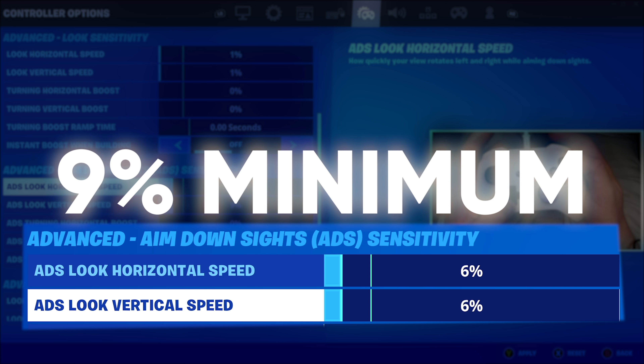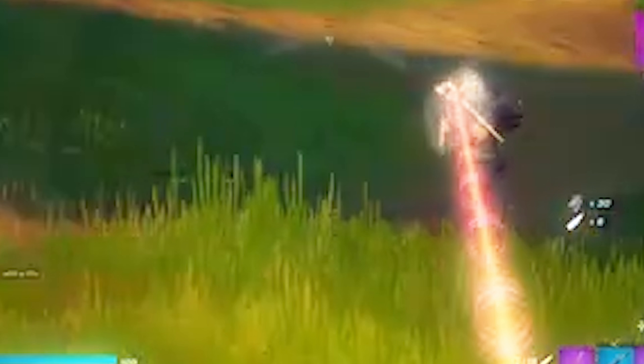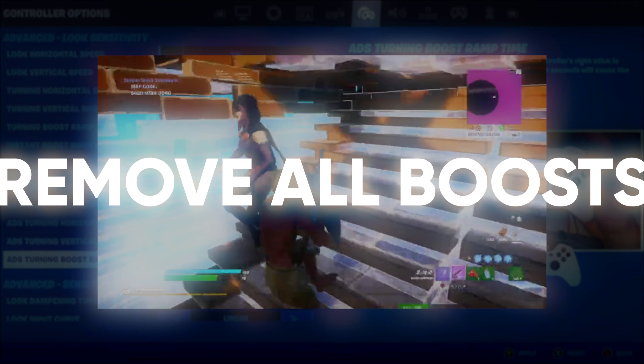For ADS, most players like to be using around 9%, so that is what I'm going to recommend. In terms of boosts, remove all boosts as no pro actually uses this.